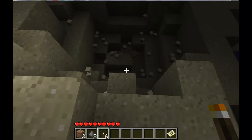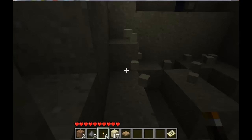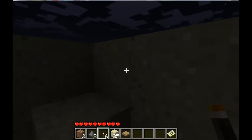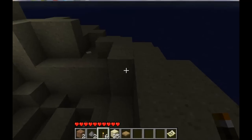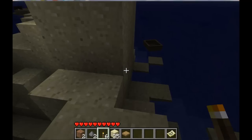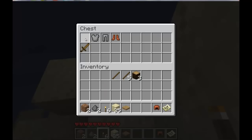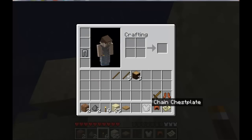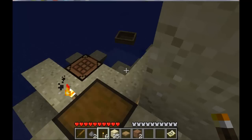That's what blew up — something over here blew up. I don't know what caused it. Something that spawned, must have stepped on a pressure plate. I got chainmail — chainmail leggings, chainmail chest, leather helmet, leather boots, and a nice wooden sword.